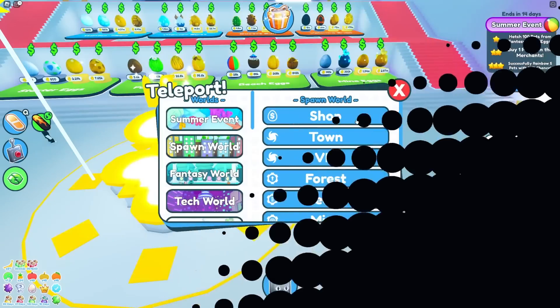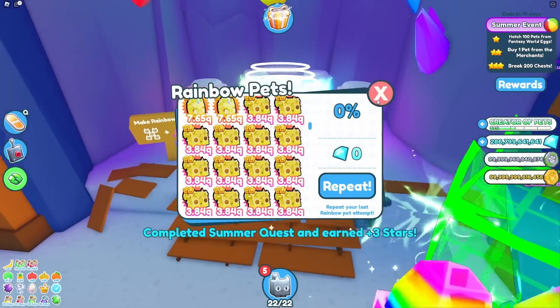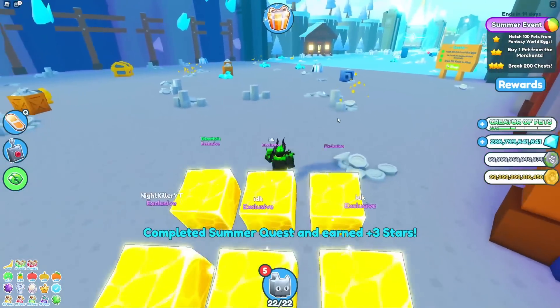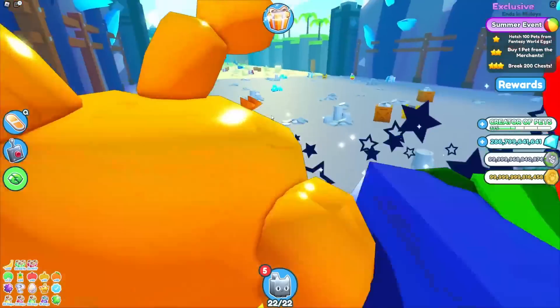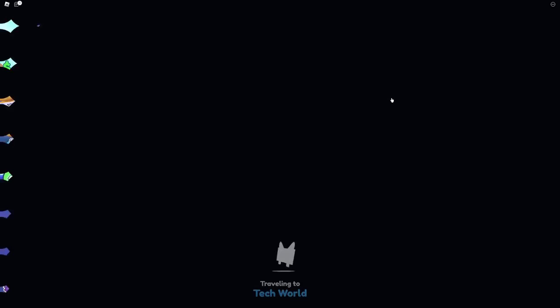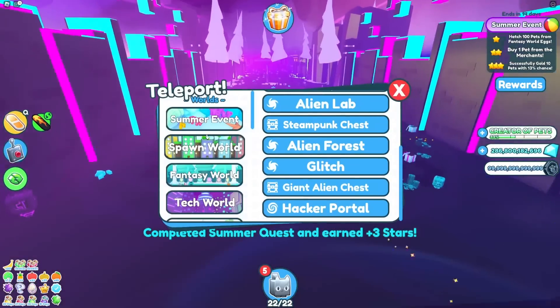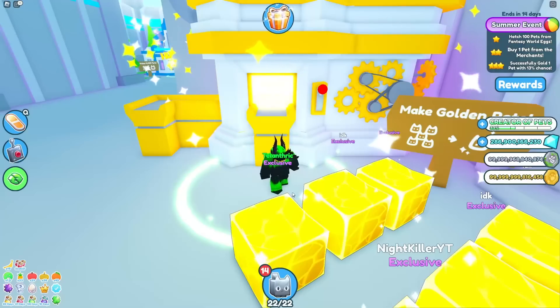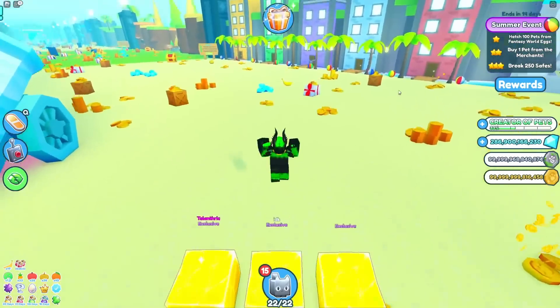Now rainbow 5 pets with a 13% chance again. I'm glad they at least nerfed them because in the beginning of the summer event some of these quests were a lot harder. That was actually really fast — I kinda got lucky. I think I only put like 10 pets in it and like half of them came out rainbow the first time. That worked that well. Let's go back to tech world. 200 chests again — here go the chests for like the 20th time in this video. Now I gotta gold 10 pets with a 13% chance. I literally just need one more, and there we go! Now I gotta break 250 safes for like the 50th time.